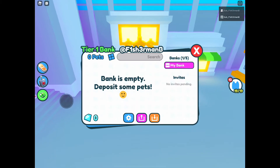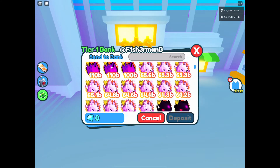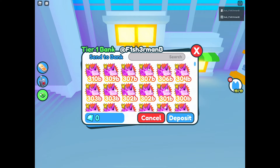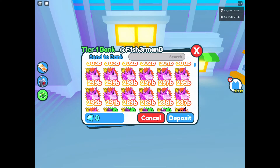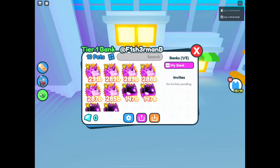How do we deposit pets? You can select pets to withdraw, but we need to deposit pets - there we go. Let's deposit some pets - one, two, three, four... counting up to about twenty-three or so. Let's try deposit - yes. Okay, so that's the bank deposit for pets.